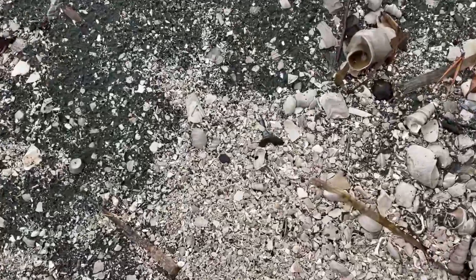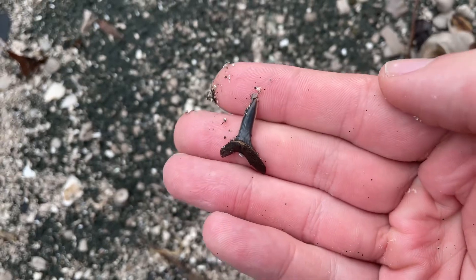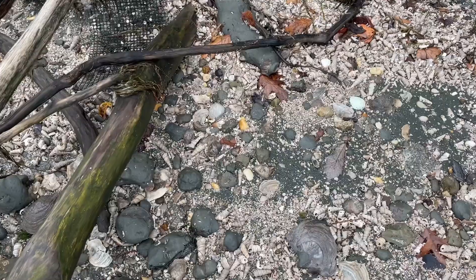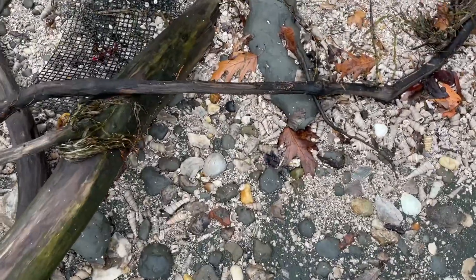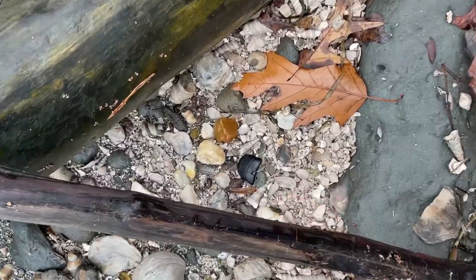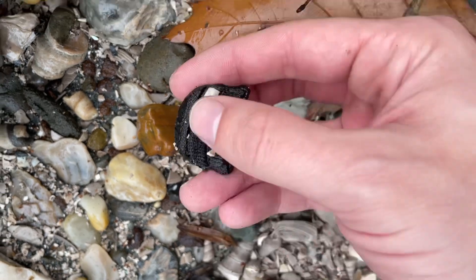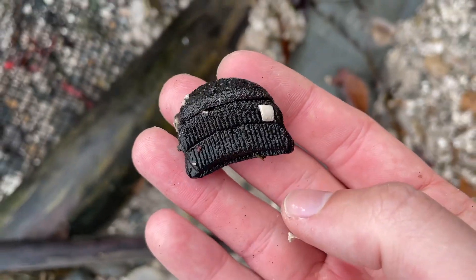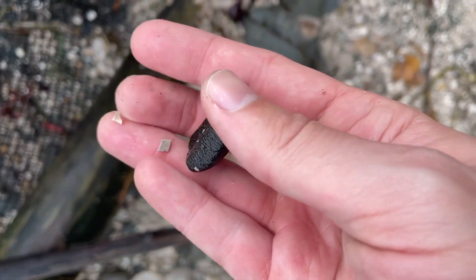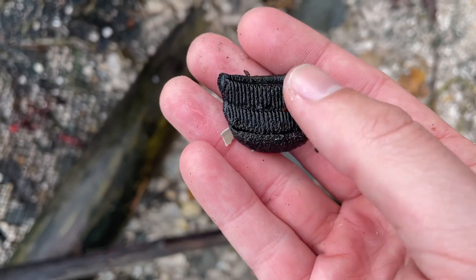First tooth of the day — a nice sand tiger. Very sharp. And this might be a really nice gray ray mouthplate with at least a couple of rows right there. Yeah, it's got three of them. Usually you just find the isolated pieces, little fragments, but this one's got a few rows.